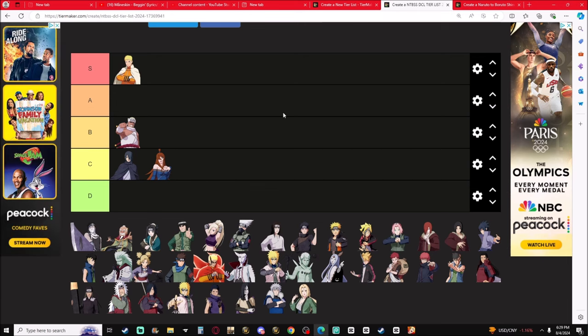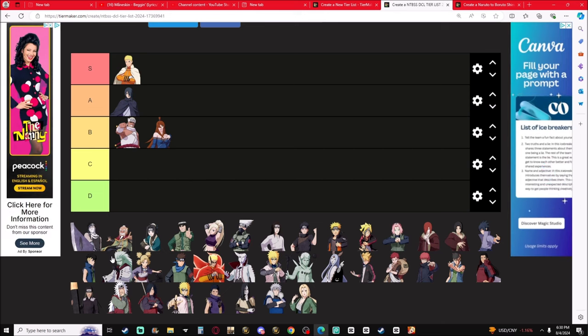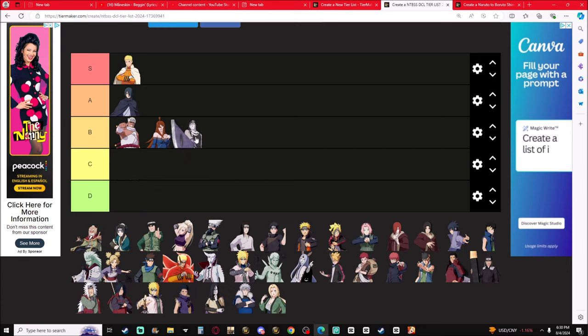All right, let's make some general rules — we're ranking these characters off the usefulness of their ninjutsu overall. So Sasuke gets A-tier, May gets B-tier because Water Pillar is very useful and Lava Style is actually pretty strong — Lava Style can make a lot of one-shot builds.